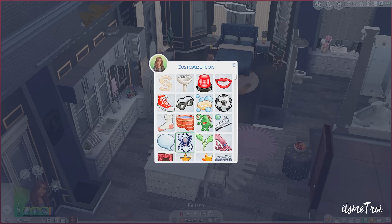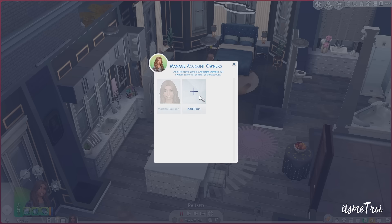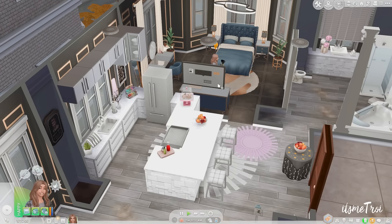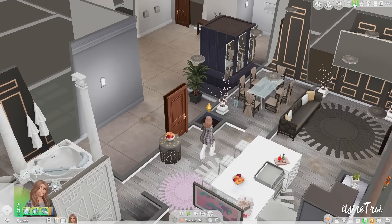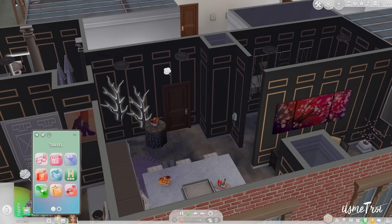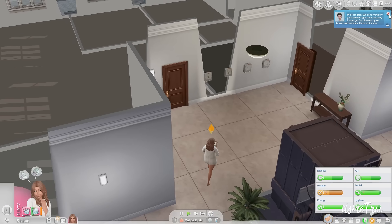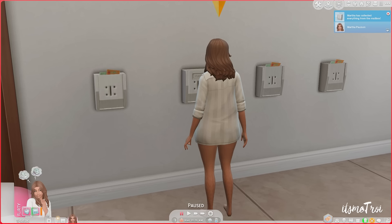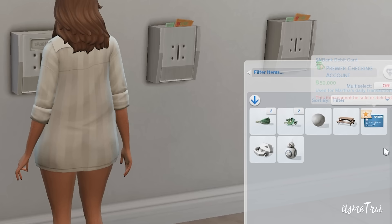You can delete your account, customize your account icon so you can easily see what is what, and you can have multiple accounts. You can also transfer funds, manage account owners, and actually add a Sim onto your account so they have access to it — this mod is a chef's kiss. The mail just came — they turned off my power again, but I paid the bill. Let's see if our debit card is in here, and it is!